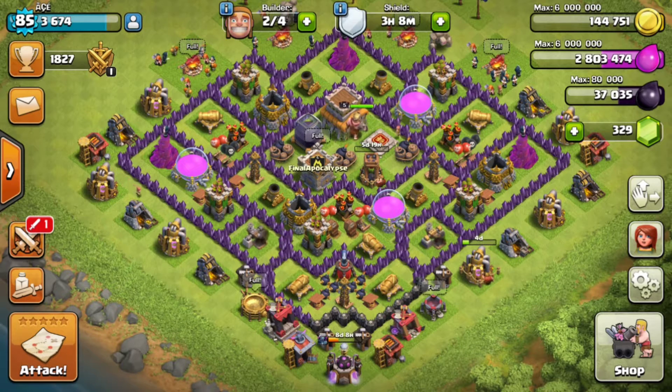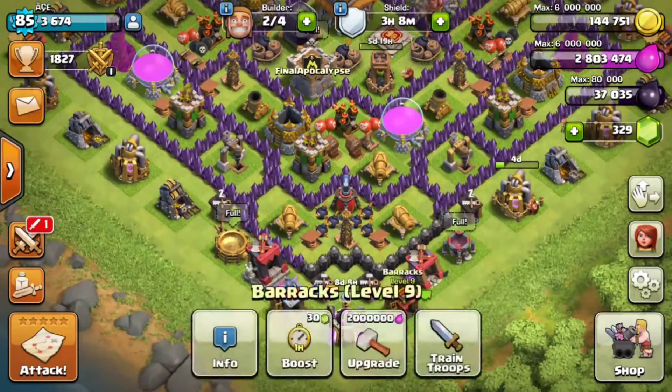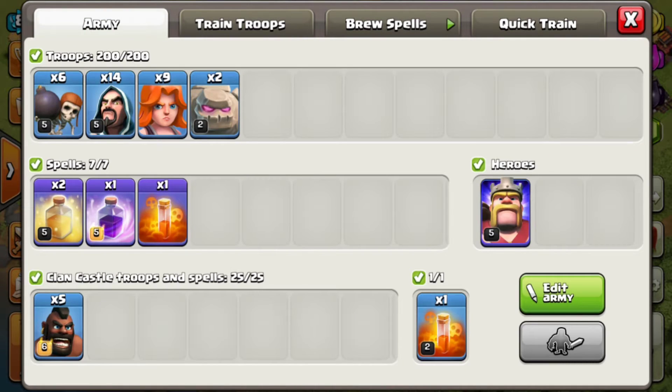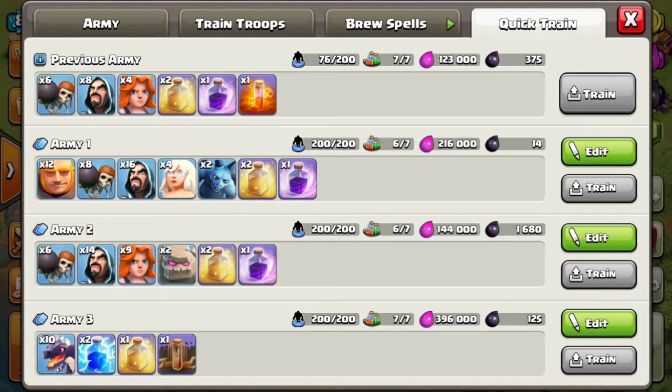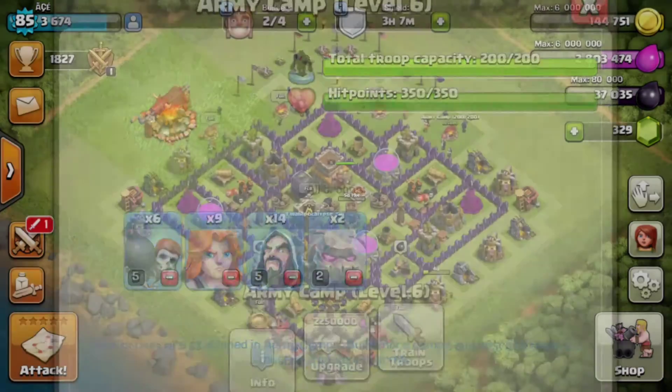The next feature is Army Training, which is one of my favorite features. You can now train multiple armies at once and save up to three armies. Army one is my farming army, army two is my war army, and army three is also my war army. It shows you how much Elixir and Dark Elixir you've consumed — my farming army costs about 216,000 Elixir and only 14 Dark Elixir because of two Minions.